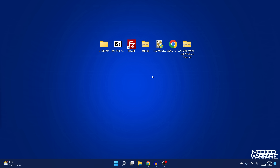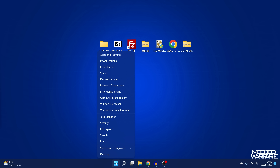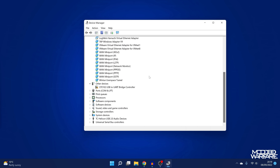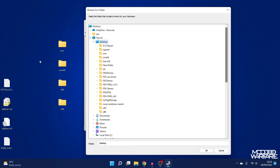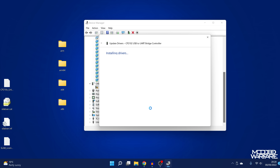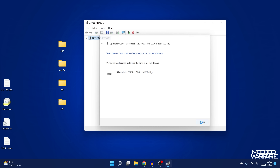Now we need to set up the software side for the sysglitch method - driver installs and programs. Right-click the start menu, go to Device Manager - you can see I don't have drivers installed for my USB to UART bridge. I've downloaded the universal Windows drivers, extract them to the desktop, then right-click the device, update driver, browse my computer for drivers, select the desktop, click next, and that installs the drivers. We now have the USB to UART bridge showing up on COM port 5.